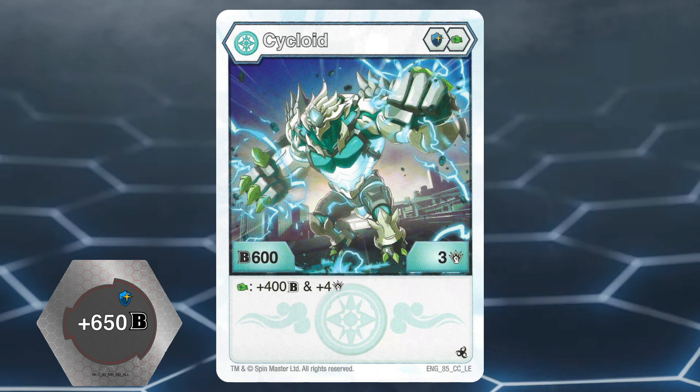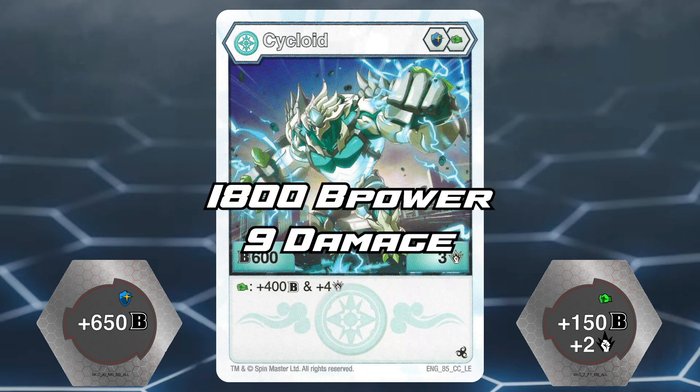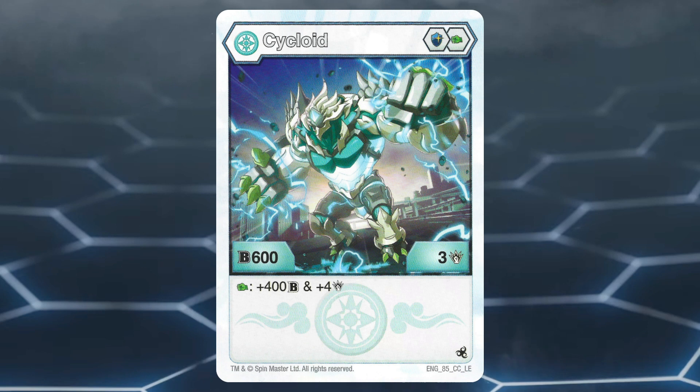Then use an action card that allows you to grab a core from the field. Luckily, the Heiaos faction has a few of these, specifically Mega Punch, which is the cheapest boost and lets you grab any Green Fist. So with that effect, get the plus 150 B power plus 2 damage boosting Green Fist, and on top of the effect boost, Heia Cycloid will be at a spicy 1800 B power and 9 damage — pretty good for only a 1 energy investment.